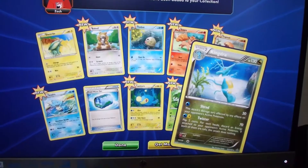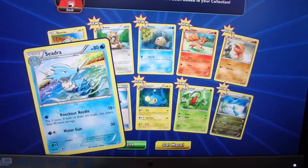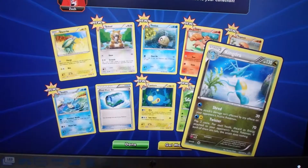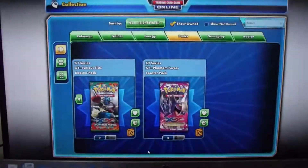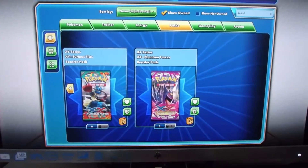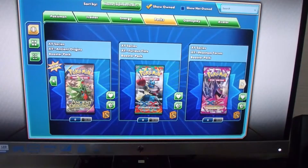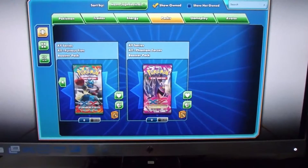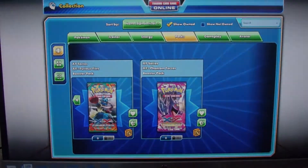Another one of the same packs. I did have three. This is gonna be a long video. We got a Barboach, Zigzagoon, Drillbur, Treecko, Mudkip, Kakuna, Rare Candy, Garbodor, and this time two shiny Pokemon cards — a Sceptile and another Medicham.